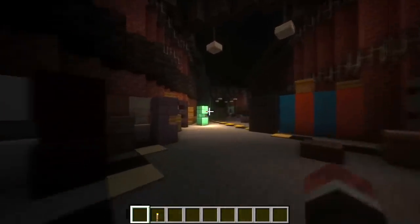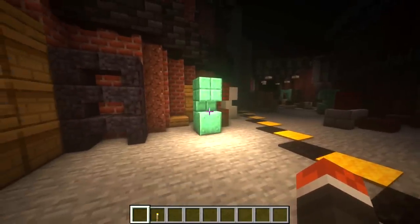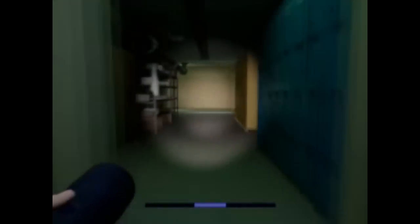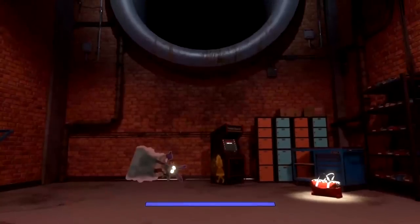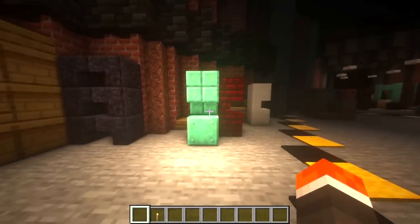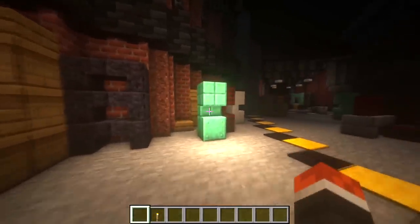My favorite part of the hallway has to be this easter egg — this glowing arcade machine. As you may or may not know, there are a lot of bugs in Security Breach, and one of them is a glowing arcade machine in this hallway. So I thought it would be appropriate to have a very bright arcade in this hallway, honestly just for the fun of it, and I love this feature.